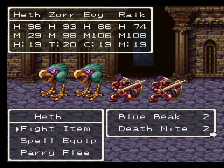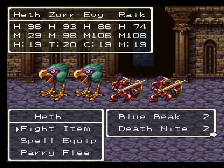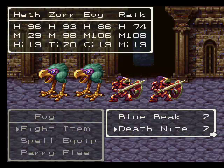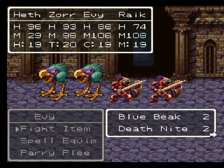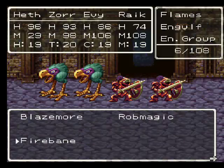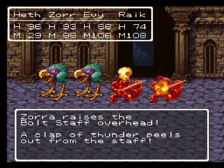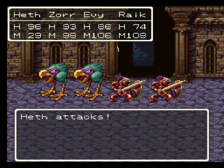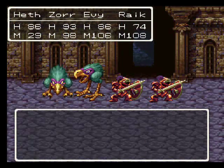Death knights - new enemy. I don't remember what they have; they might be able to cast heal so I might kill them first. They've got high defense of course. Cast bang - they probably resist fire too. Yeah, they resist fire, I figured.